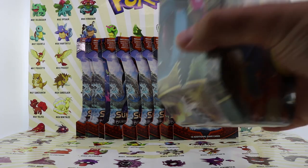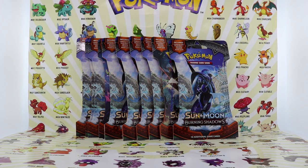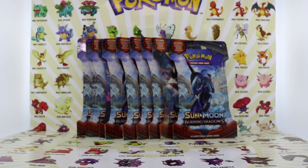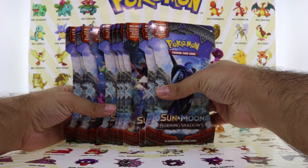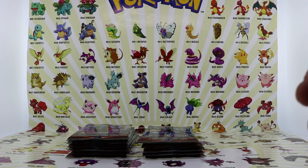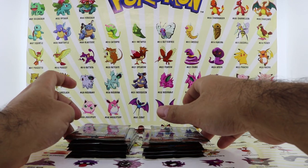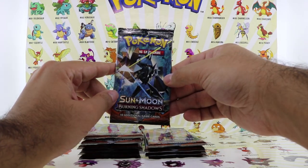As a bonus, if we do pull the hyper rare Charizard, I'm going to be opening up this Charizard tin that I got on clearance at Walmart. If we don't pull it, we're still going to be opening up the tin, which is going to be a Machamp one. I want to do a combo with the Charizard tin since I have that tin left with the Charizard promo card. Let's start opening up these packs — I opened up all the cardboards and there's a total of 11 packs, not 12 as I said before. Hopefully we open up a hyper rare Charizard.